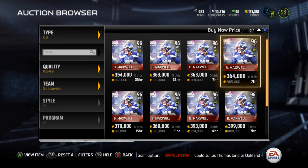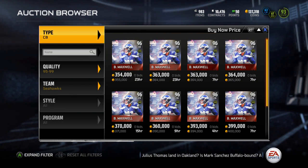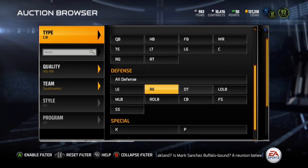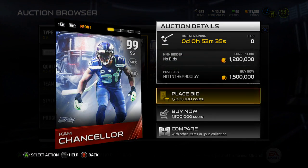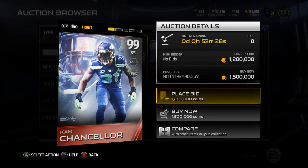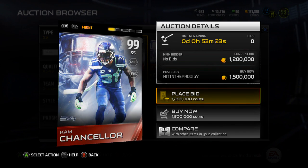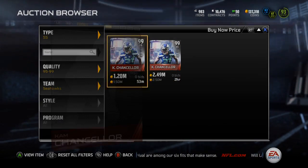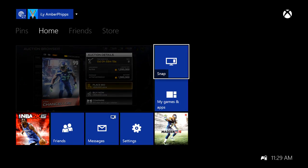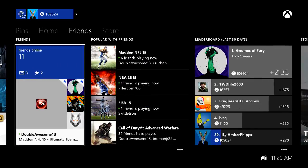I really hope we get Madden 15 throwbacks next year with Maxwell and Chancellor involved because they are gorgeous cards. Cam Chancellor is currently going for 1.5 million coins on the auction house. I think I can see Texas Boys' listing here — I'm not sure if he kept his card or is selling it. Let me check real quick — it could just be someone with the same account name, but I'll look.